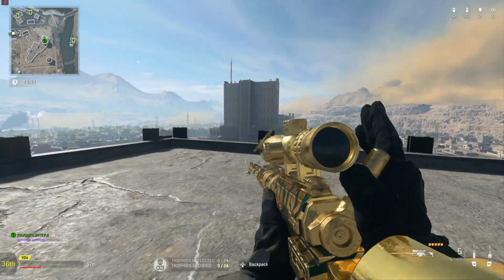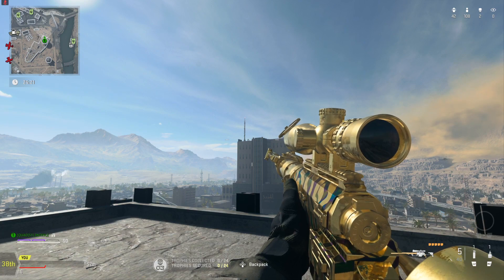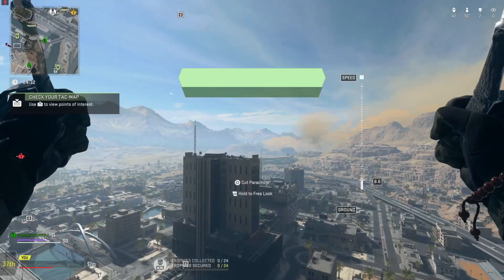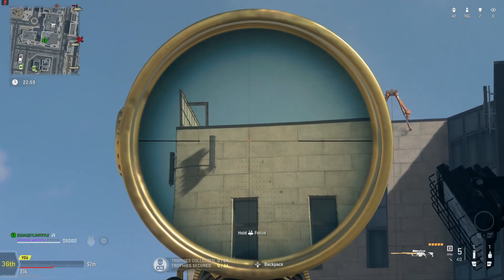The SPX isn't even a bad gun — it's just that the Intervention has certain advantages over it. To be honest, I think all the snipers in this game aren't that bad. I tried using the SA-B before; that gun's obviously not a one-shot headshot, but because of the fire rate on that gun I felt like I was doing okay. I feel like as long as the sniper has a decent fire rate, you can actually do well with it.